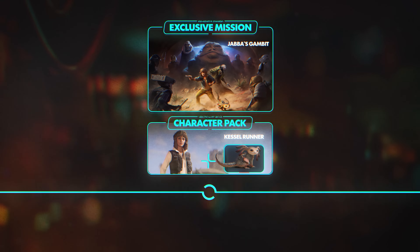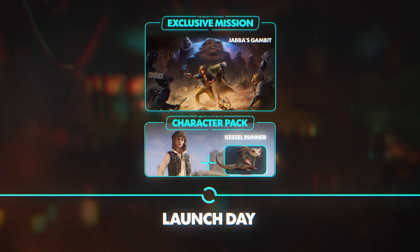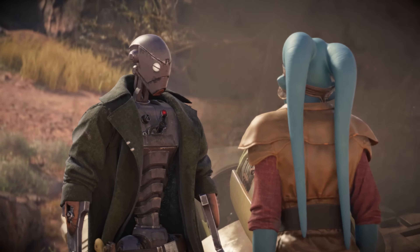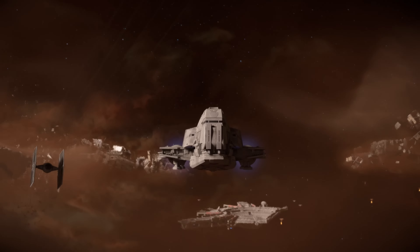Meet with Jabba again in the exclusive mission Jabba's Gambit, available at launch. Following Kaye's first encounter with Jabba in the main game, the Hutt Cartel leader summons her to settle an old debt ND5 has neglected. Now it is time to collect.